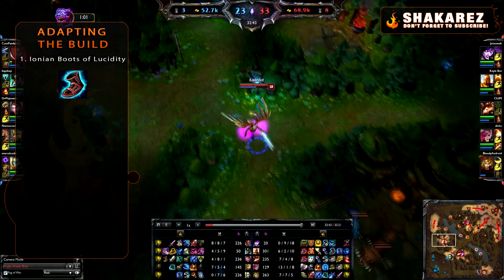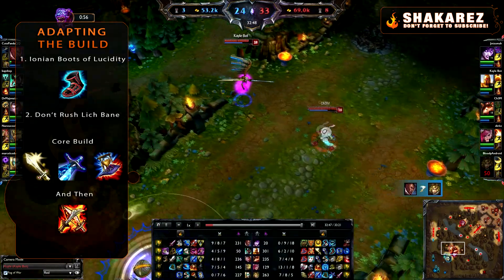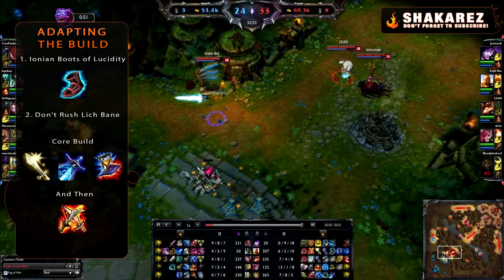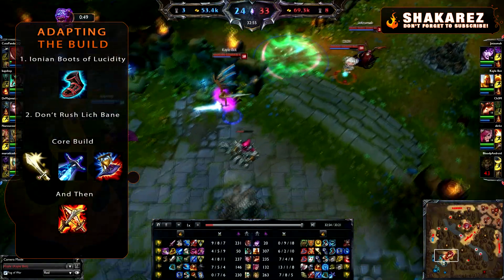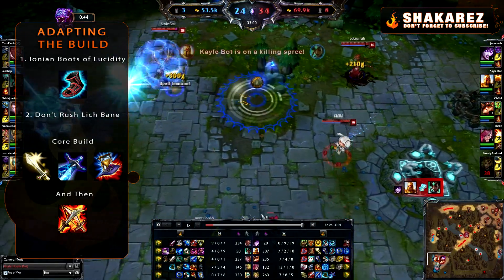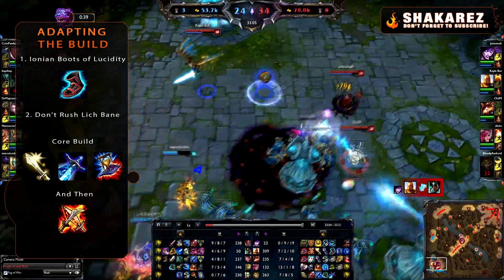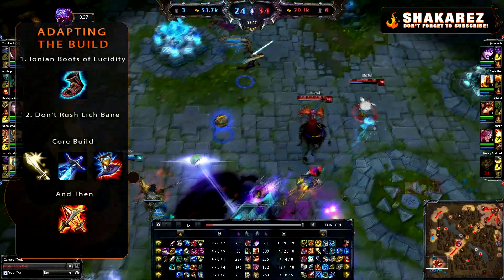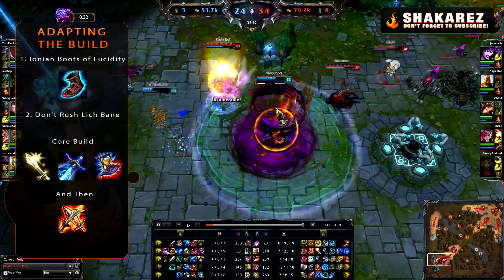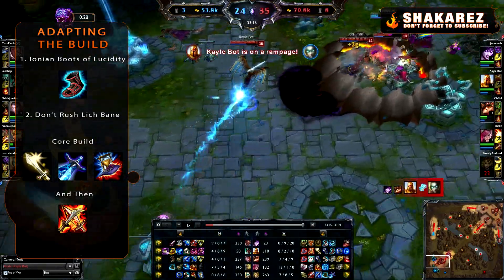The second thing I've been doing is not rushing Lich Bane right after Nashor's Tooth. Usually after Nashor's Tooth, Lich Bane, and one or two Dorans you'll have about 180–200 AP. With the new Lich Bane that means your proc will hit an estimated 163 magic damage — at around level 14, when I usually get Lich Bane rushing it after Nashor's. That's not far off from Sheen's damage of 92.5 per proc, so you're only getting about 70 extra damage from completing Lich Bane that early.